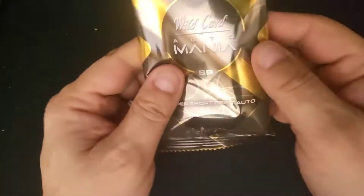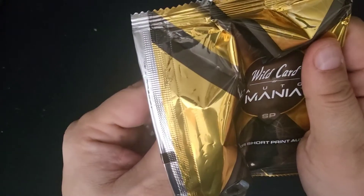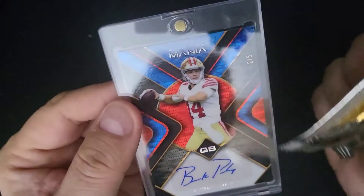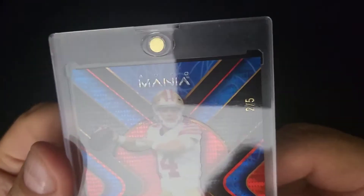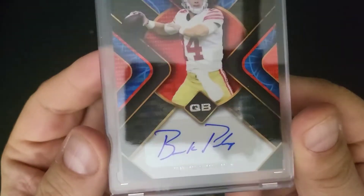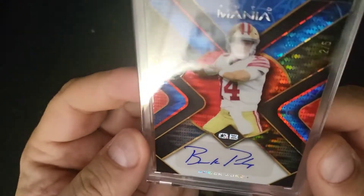One pack left — the super short print. Let's go for a pro uniform card and a good name. Slow reveal... it's a quarterback — oh my god, Brock Purdy! Numbered two of five. Holy cow — that's huge! Wow, I killed it — two Brock Purdys in the box!